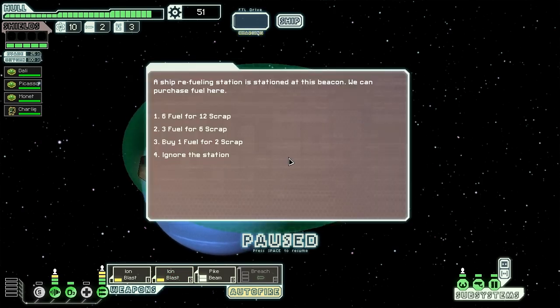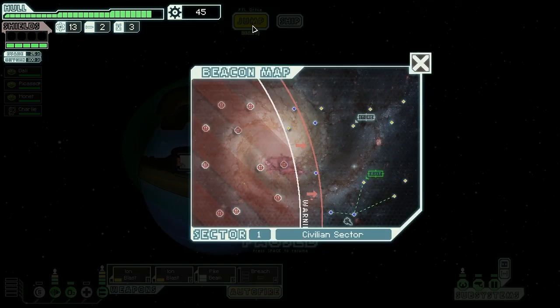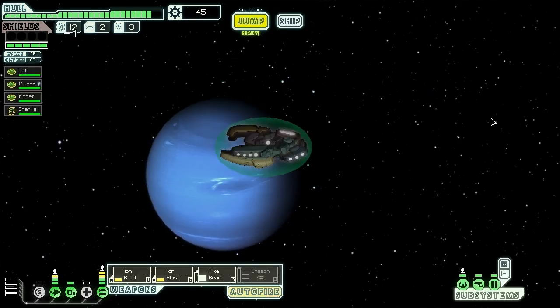Here we find a ship refueling station offering to sell us fuel. We need to keep our money as much as possible, so we're only going to buy 3 fuel for 6 scrap. Thank you for offering fuel at such cheap prices. We jump onwards again.